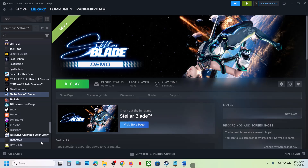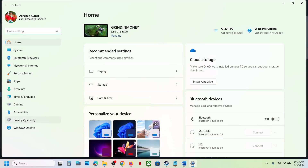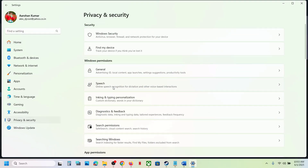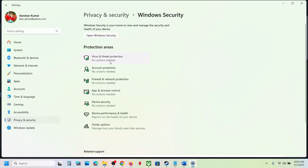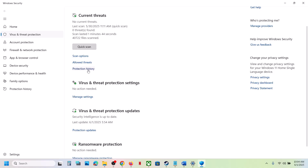To fix it, open Windows Settings, go to Privacy and Security, then go to Windows Security, then go to Virus and Threat Protection, click on it, and then go to Protection History.